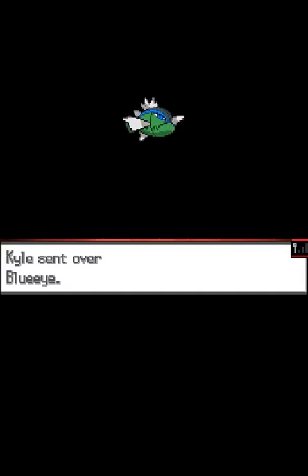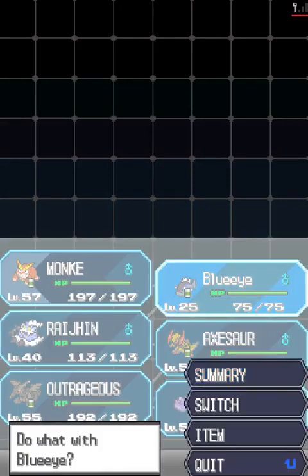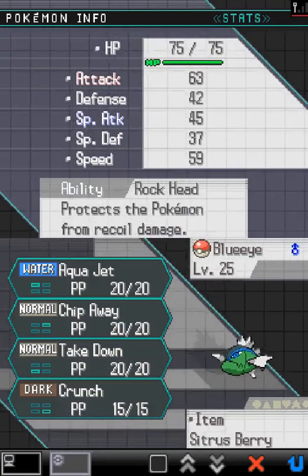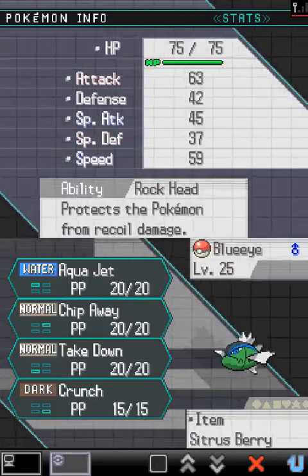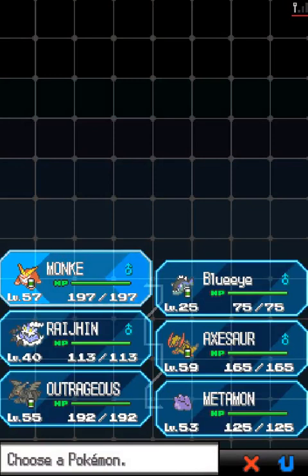That was a quick Blue Eye — that's interesting. So let's check out the Basculin. Blue Eye is a Basculin, ultimate Basculin. Rock Head, it's the hidden ability, so we don't take damage from recoil. And it has an Adamant nature — we should have gotten it. So if you do an in-game run, get this traded Basculin. What is the level? Level 25, that's impressive.